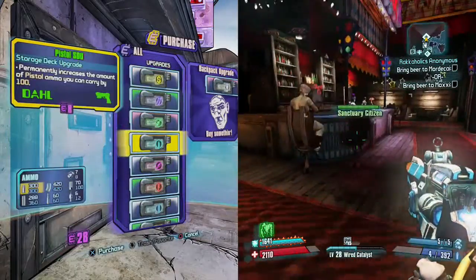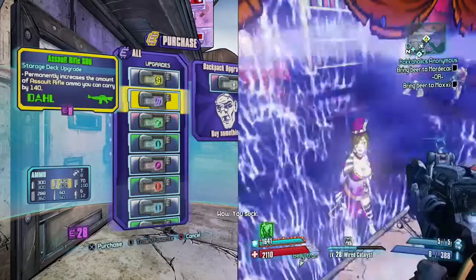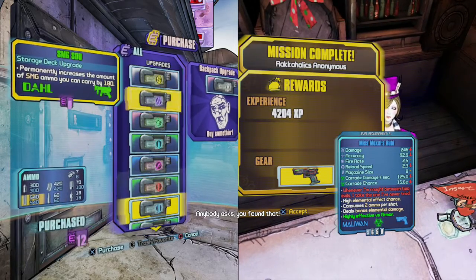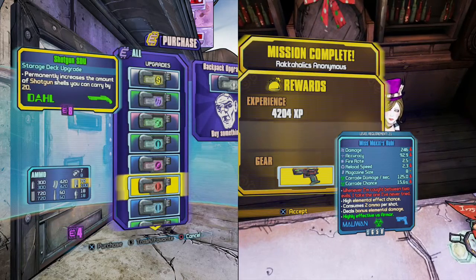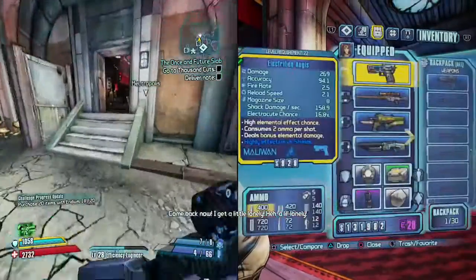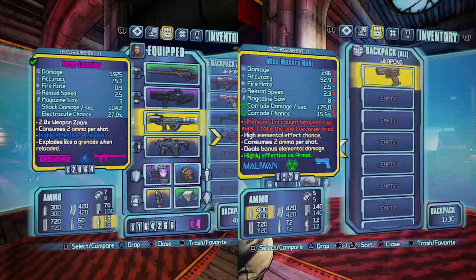How come I had 56? Moxie gave us a pistol — it's corrosive. It's not great but it's not terrible either. It's definitely not as good as my other pistol. So here's the one I have — it has 104.2 shock damage per second. And that was a large launcher.